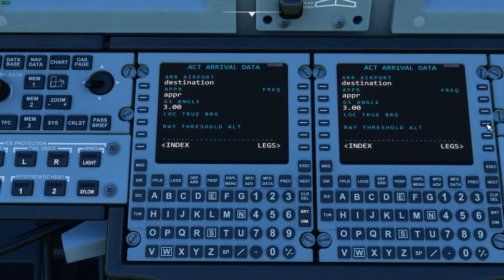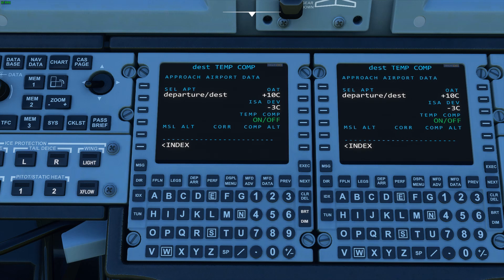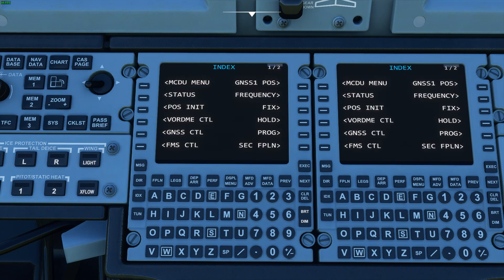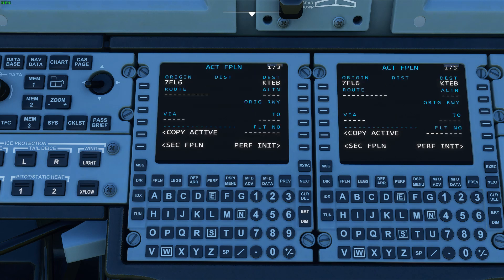Arrival data — if you want to check your destination airport for quick reference, you can bring up this page. It's non-functional right now but will be in the future. Temperature compensation for approaches will be done as well — just the template of the pages for now.